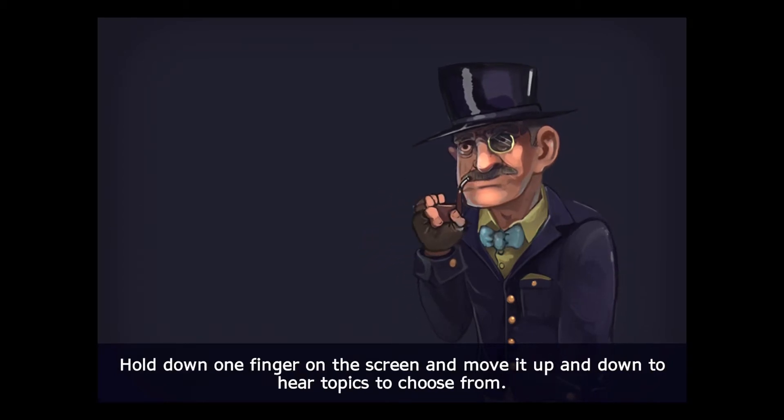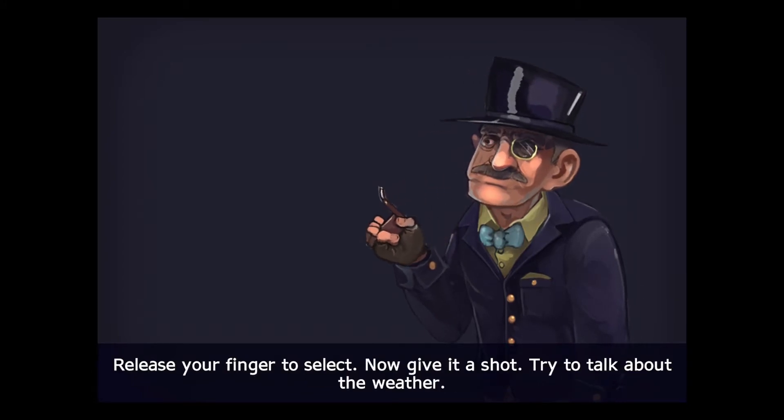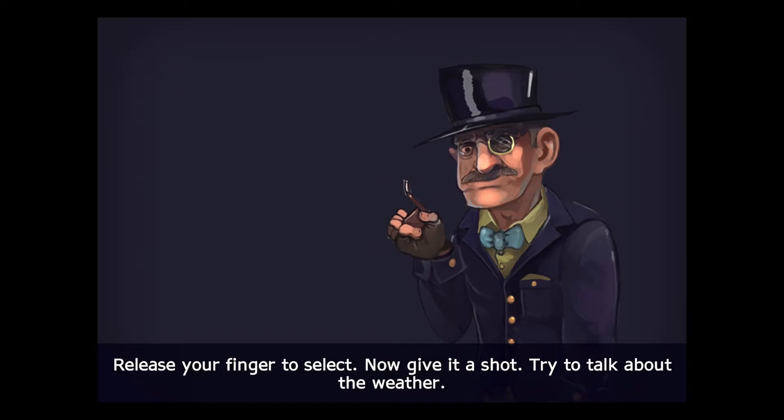Hold down one finger on the screen and move it up and down to hear topics to choose from. Release your finger to select. Now give it a shot. Try to talk about the weather.